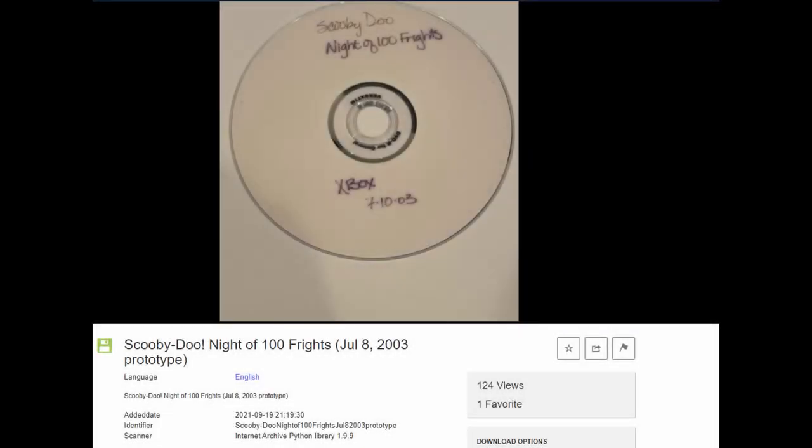Another interesting detail: a prototype for the Xbox version was leaked recently. The prototype is from July 8th, 2003, and there's no sphere. So the sphere was added really late in development of this port.